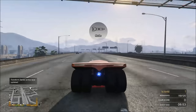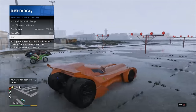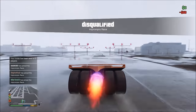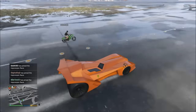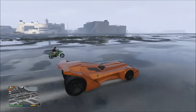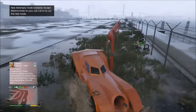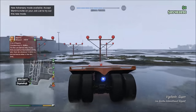How does this vehicle handle speed? Right here we are doing a speed test against two Oppressors — one on my right and one on my left — and a Zentorno just for fun on the runway. When this vehicle was first coming out, I was curious whether it would be faster than the Oppressor with boost, because the Oppressor is currently the fastest land vehicle in the game with the boost. Right here on the runway, I am getting ahead of my friend, but just by a little bit. This thing is a little bit faster, but it's not really noticeable enough to make a difference.